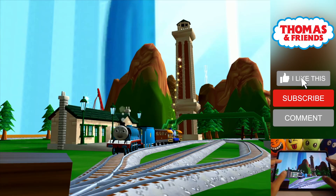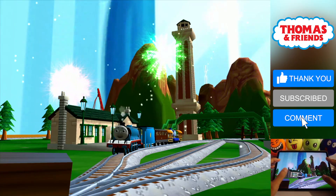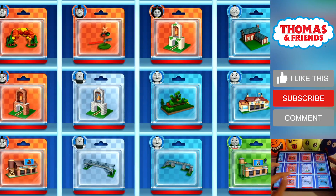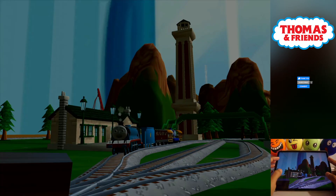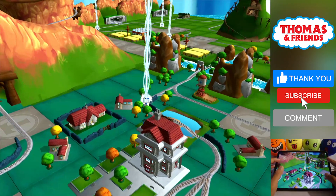Trembling track. Your engine had such a good time. Time to pick a special surprise. Can you find your way to the surprise pack? Look for the giant beam of light.